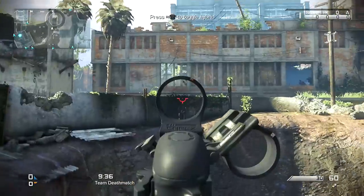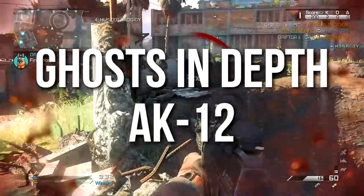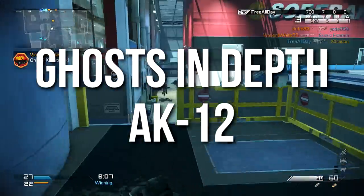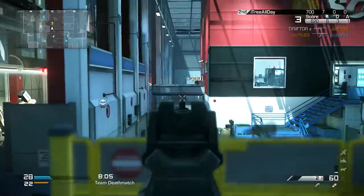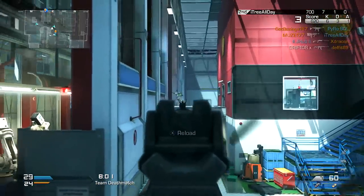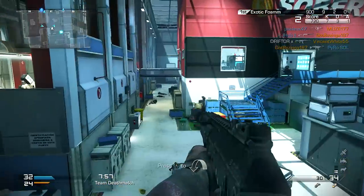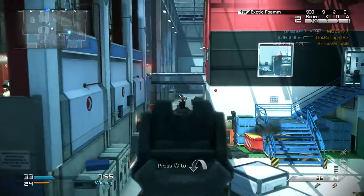Hey guys, Drifter here. Welcome to Ghost in Depth. In today's episode, we're going to be reviewing the AK-12 Assault Rifle. I initially did not like this gun. My first couple games using it, I struggled a little bit, but I adapted and I ended up rather liking it a lot — enough that it kind of stays in one of my permanent classes, and it's one of my favorite Assault Rifles. Today I'm going to tell you why.